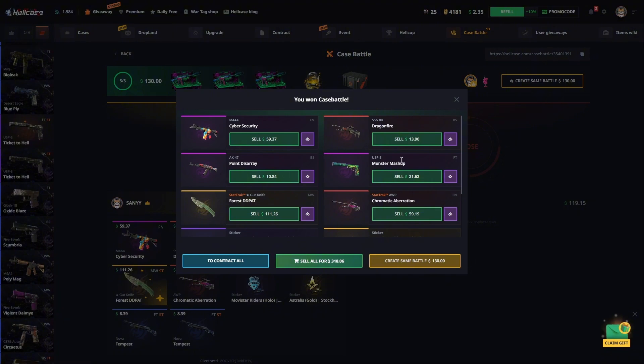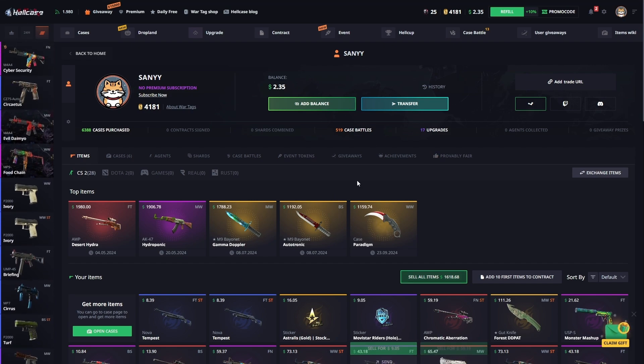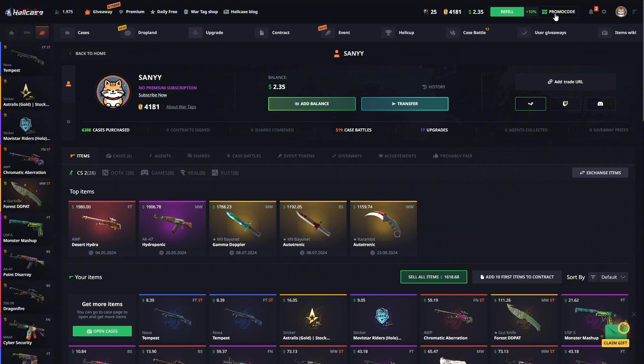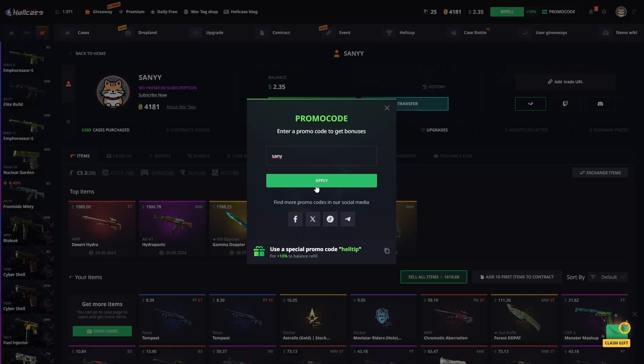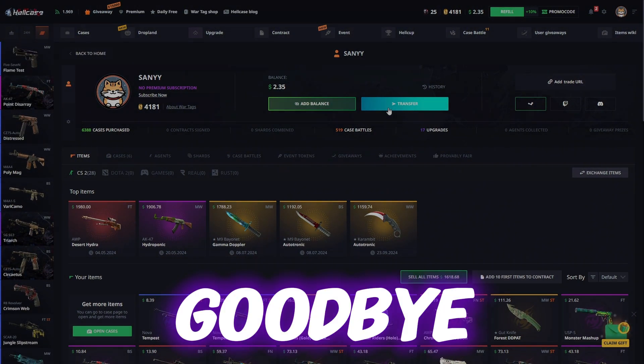Overall, friends, we made a nice profit of three hundred dollars. Looking at our total earnings, we have a profit of one thousand six hundred dollars. If you want to hang out at HellCase, use my code in the promo code section for an additional 10% bonus on your investments. I look forward to seeing you in more HellCase videos — goodbye!